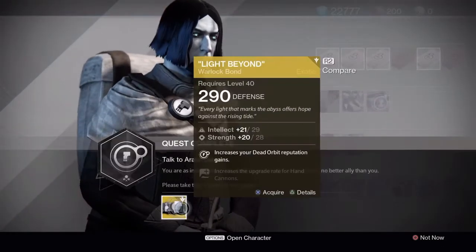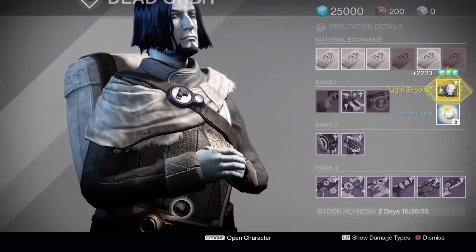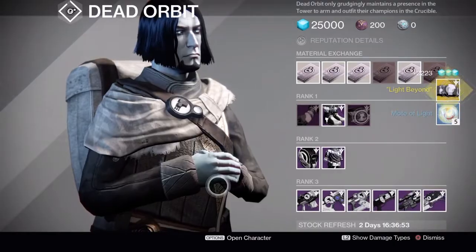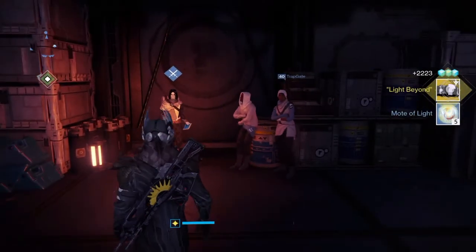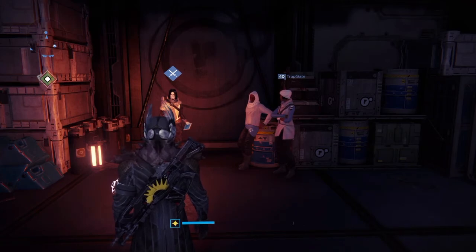You obviously need to be ranked 25 Dead Orbit and they give you the Light Beyond Warlock bond. The one they've given me has intellect and strength - or intellect and strength should I say - and they've given me five motes of light and 2,223 glimmer, which is fantastic because that's just maximum glimmer.